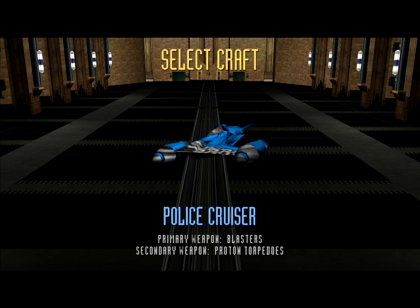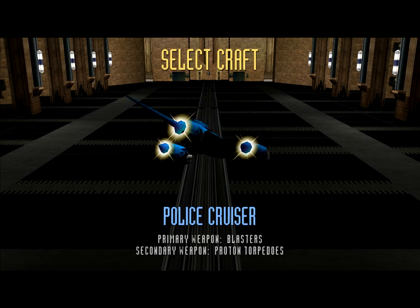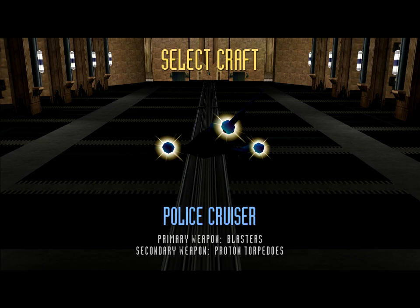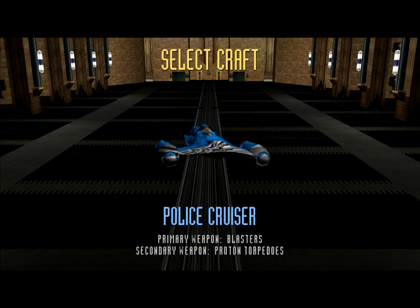The Naboo RSF Cruiser functions as a training vehicle for potential N1 pilots. Its weapons, shields, and other equipment are significantly less powerful than those aboard the N1. However, the Cruiser is still among the most formidable vehicles in the Naboo arsenal.